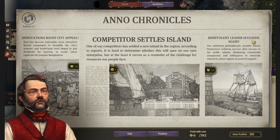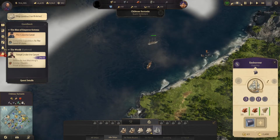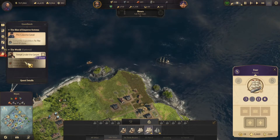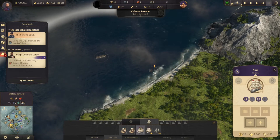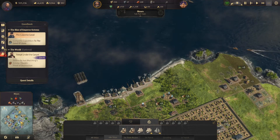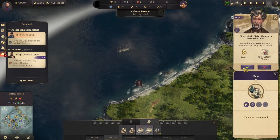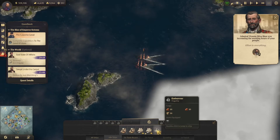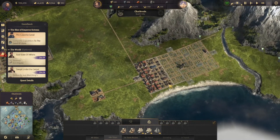Renovations boost city appeal - we'll take that. Competitor settled island - we'll claim those back. Benevolent leader secedes again - we'll take it, I don't want to use too much of our influence. Let's go grab our frigate. It looks like our other frigate is over here as well. A royal ladder item - we'll take it. Let's send it over to Carl. It looks like we have a quest to kill two frigates now. The admiral likes that we're working our people hard.